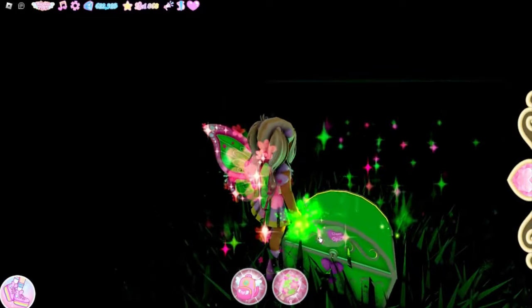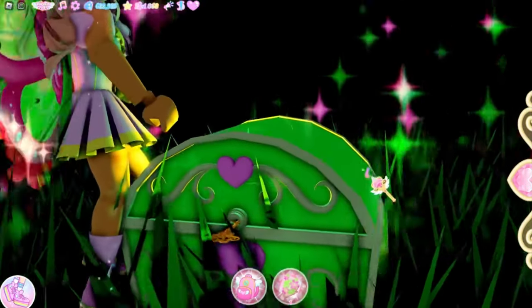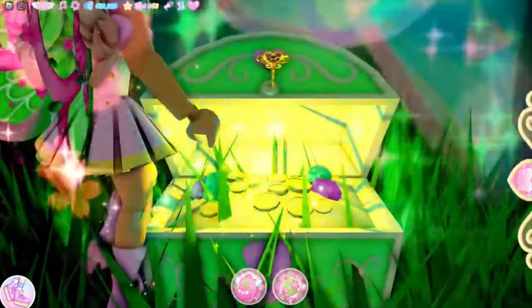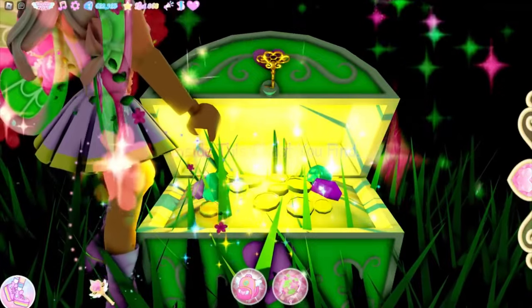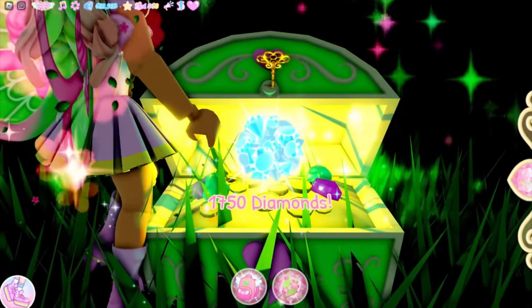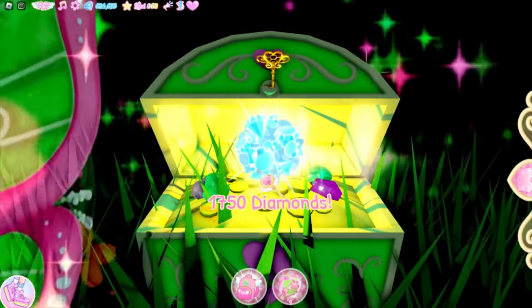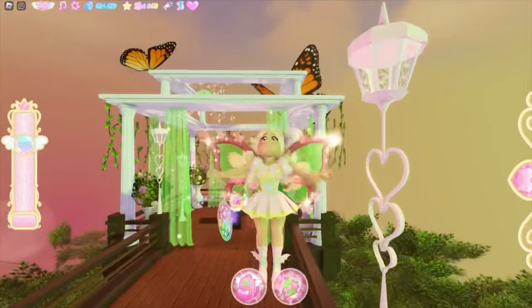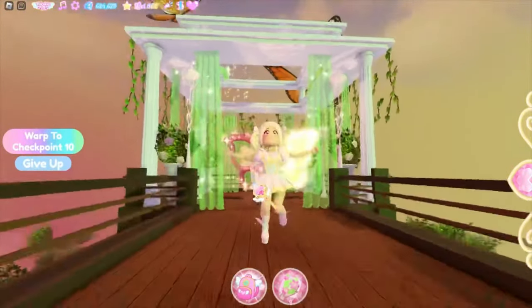You will find the first chest — it's a green chest because it's the nature element, so make sure to go buy the nature element if you haven't already. In this chest you will find diamonds — I got 1,750 diamonds, which is a lot! That's the first chest location.